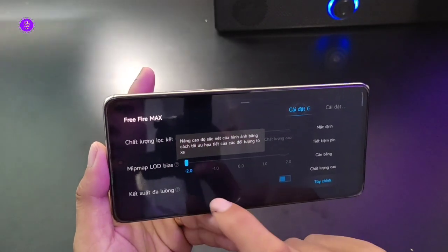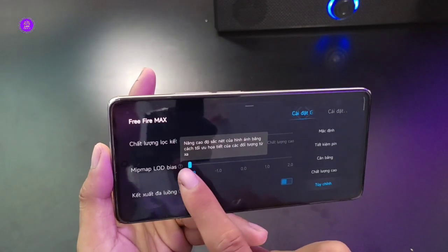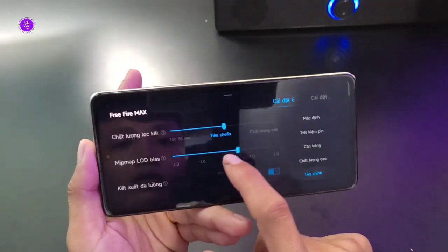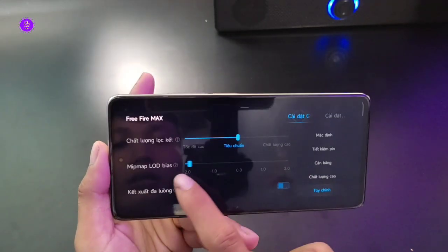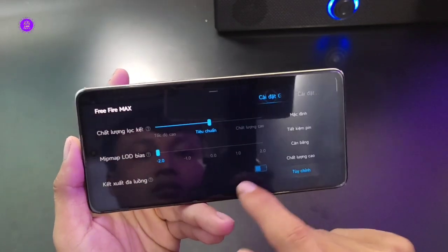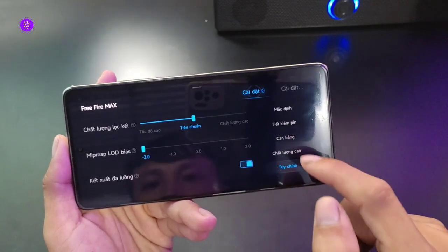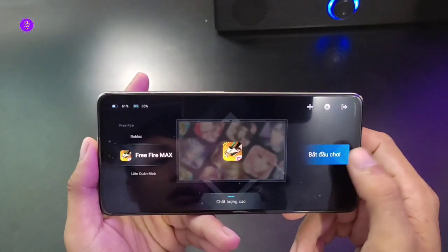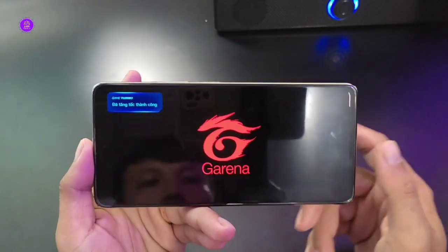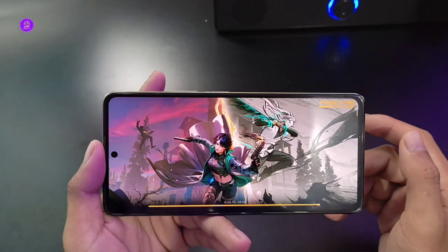Còn cái mip map và nâng cao độ sắc nét hình ảnh bằng cách tối ưu chi tiết. Kéo lên càng cao thì độ chi tiết càng nhiều. Kết xuất đa luồng nên bật lên - sử dụng kết xuất đa luồng để tối ưu hiệu năng khi chơi thì nên bật cái này. Quan trọng nha. Anh em chỉ cần bấm bắt đầu chơi là chúng ta sẽ vào game và tăng tốc, tăng độ nhạy trong Game Turbo khá hay.